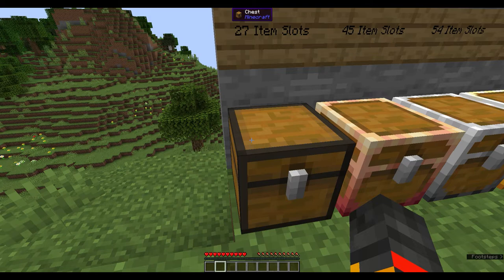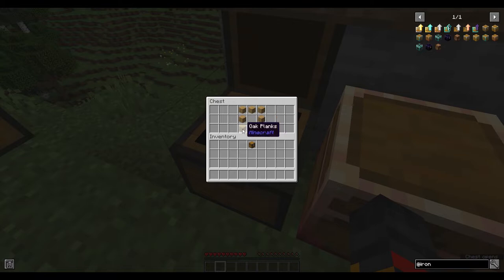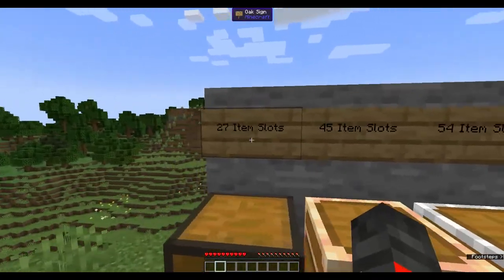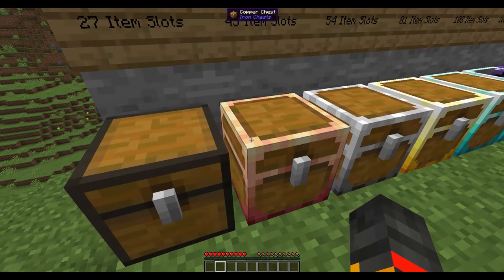First up, you will need a chest. If you don't know how to get a chest, go watch a video on basic Minecraft. The recipe for a chest is eight of any planks in a crafting table, and that gives you 27 item slots.